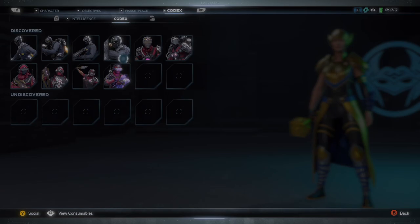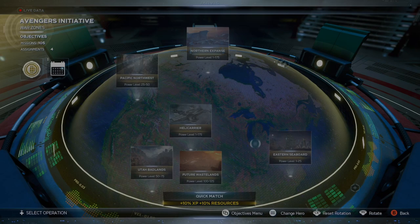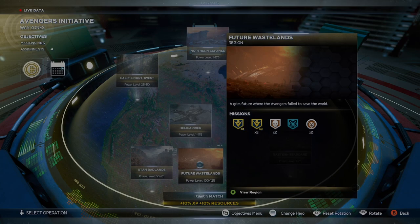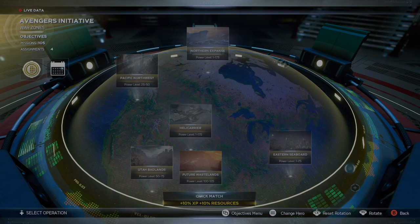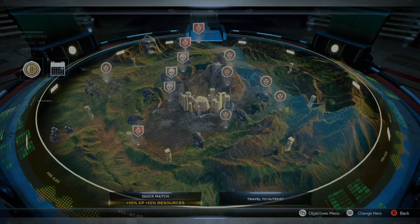Regarding the drop zones and threat sectors, you can play any one of them — you're not restricted to playing a specific one. To identify which one's a drop zone, it's going to be the little objective-looking icon, while the threat sector is the helmet-looking icon. In this video I'll show my personal favorite mission to play to get this objective done quickly. For drop zones I like to go to the Wakanda region and do the illegal AIM patrol.